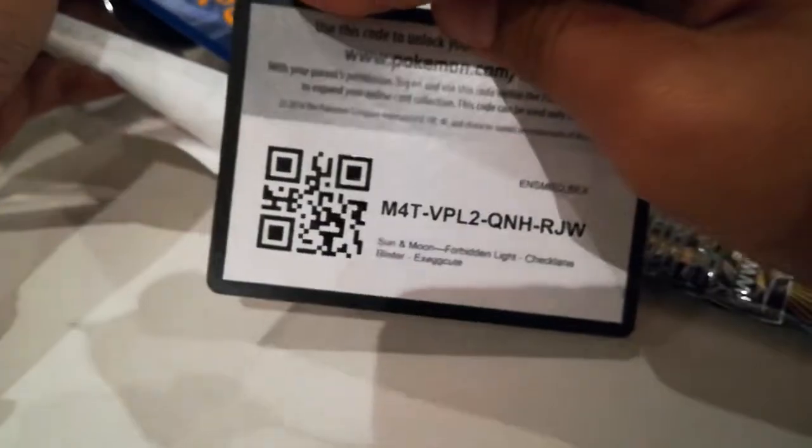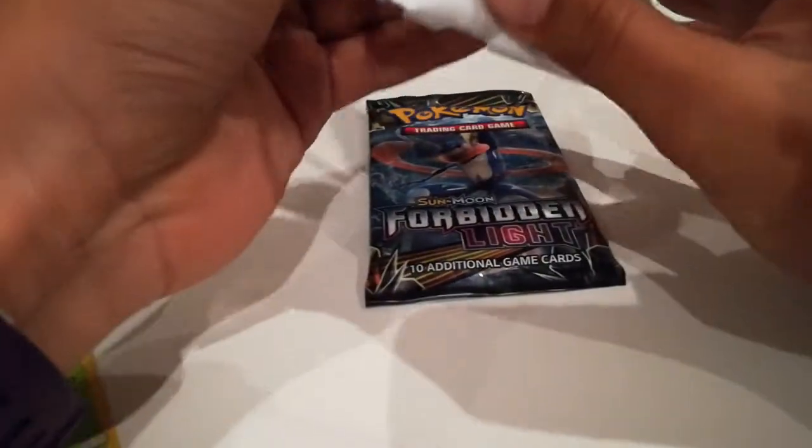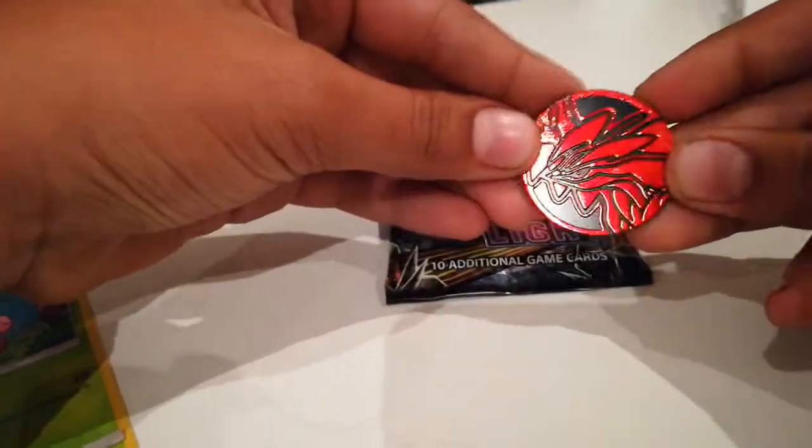Here is the code card. Promo — very nice Boneatu promo, put that to the side. This is the pack — we have a green ninja pack, and last but not least we have a coin. It is a Volcanion coin, very good.